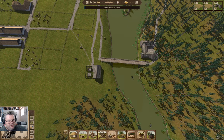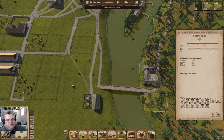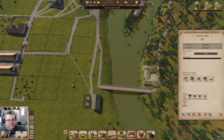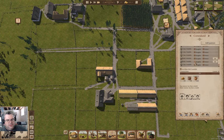I think I could put another salt works there. I need to build it first, and I'm going to need two oxen for that, so let's go in here and make a couple of oxen.